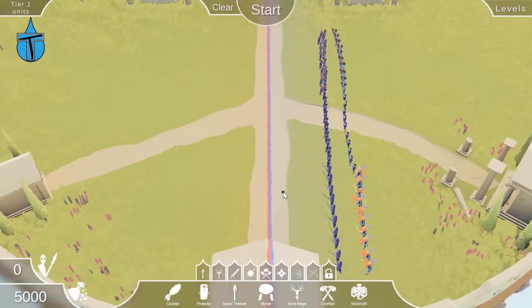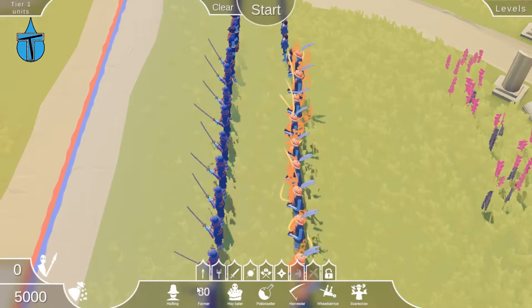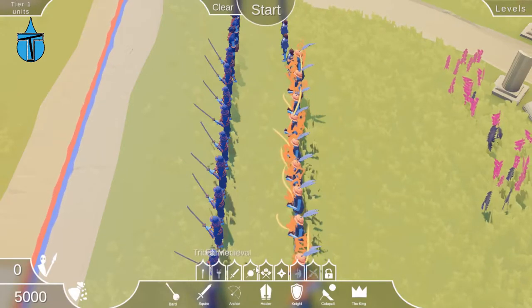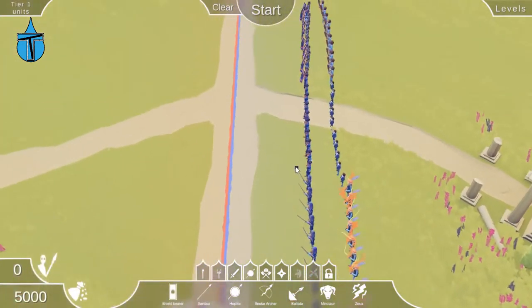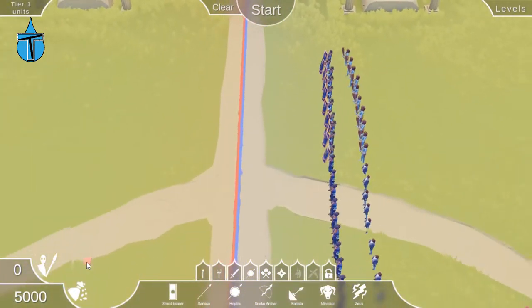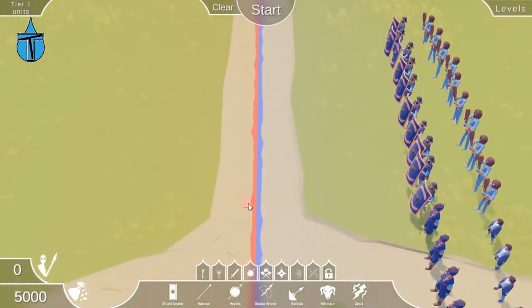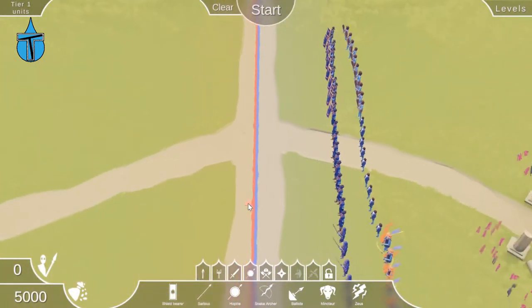Now we've got tier one units — the first unit from every single era placed at the bottom. We've been given 5,000 gold, which is actually quite a lot to take down tier one, but it should still be a pretty good fight.